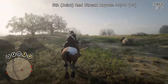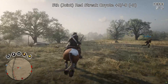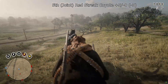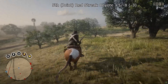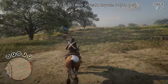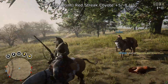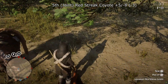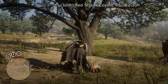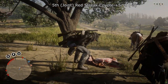Also in joint 5th is the Red Streak Coyote with plus 5 minus 8, for a minus 3 score — and that one's kind of baffling to me. I've encountered five or six of these just not even looking. When these were first introduced I had both coyotes within about 40 minutes with help. I'm not really sure why this got 5th, but apparently people are having problems. The only thing I can think of is the large spawn area, and it's also around canyons where it can slip away.